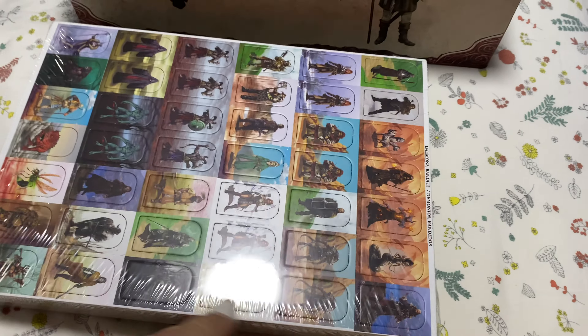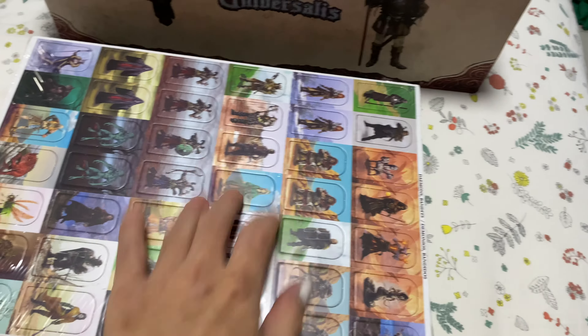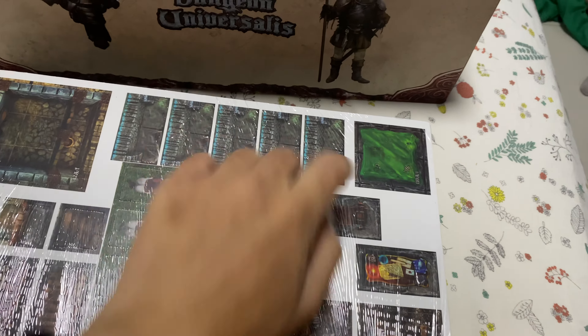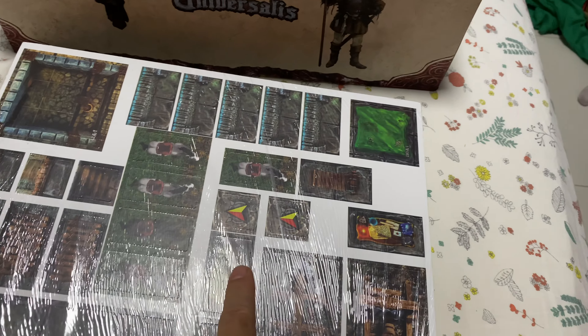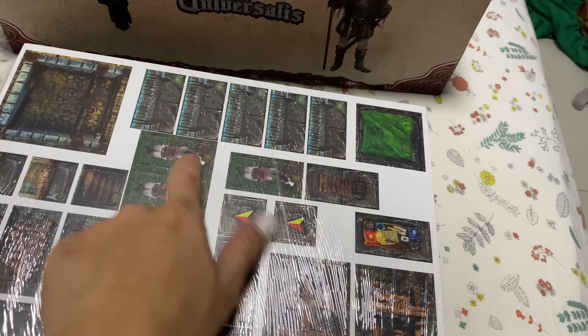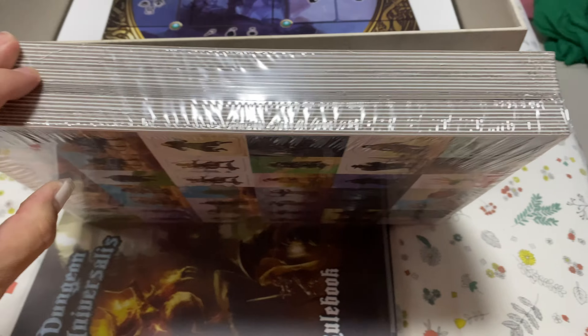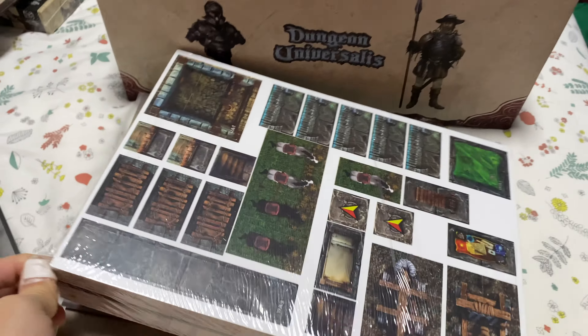I also haven't opened this big stack. There are going to be plenty of standees — I think 318 of them. And there are plenty of maps. This is like a modifier to the map. You have map tiles and then you have objects added to those tiles — like this horse that goes on the map tile. There are map tiles in here as well, which I'll open up.